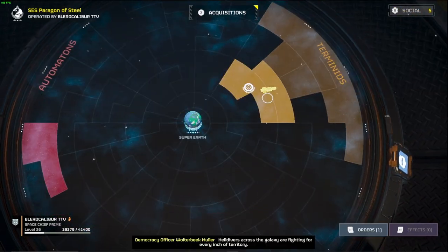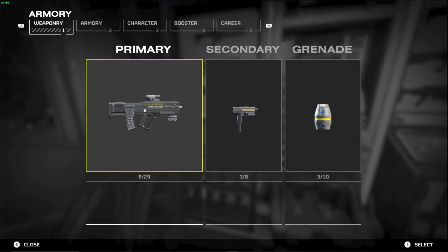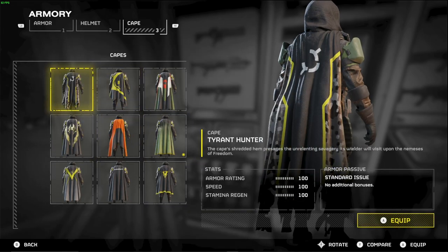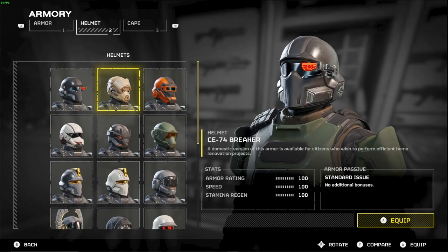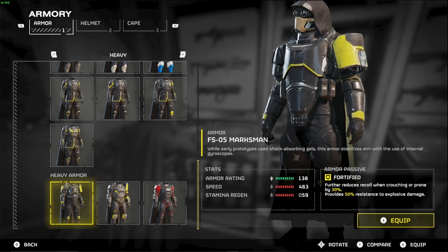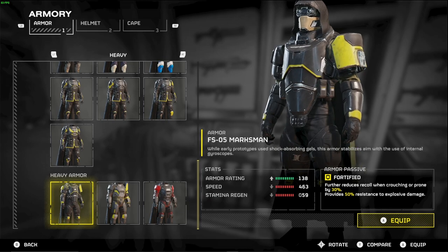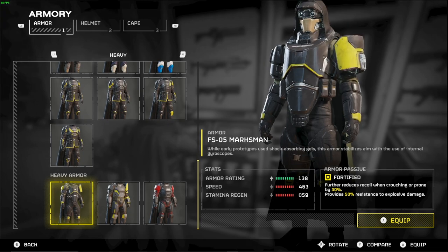Now regarding actual combat, let's look at armor. The helmet and cape do not possess any bonuses whatsoever. What we're going to look at is the armor itself - you have light, medium, and heavy armor. In my opinion heavy armor is useless, because at higher levels everything can kill you in a few hits.